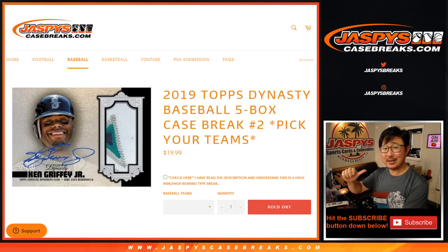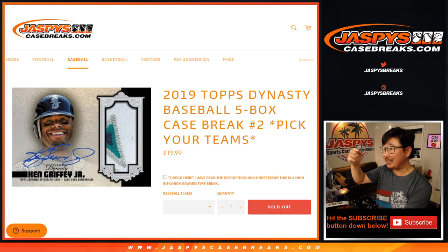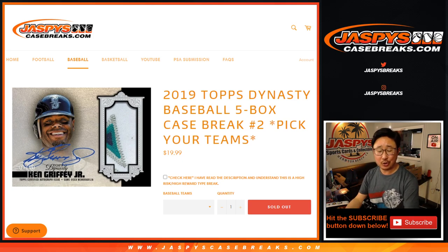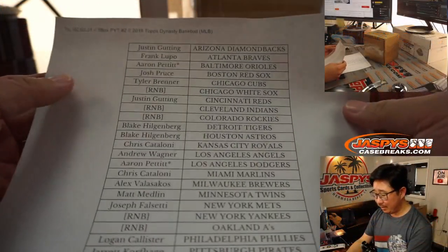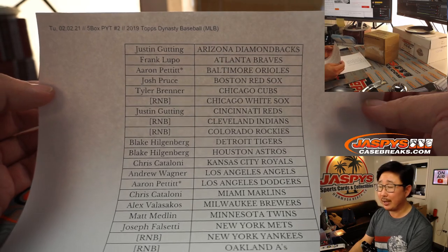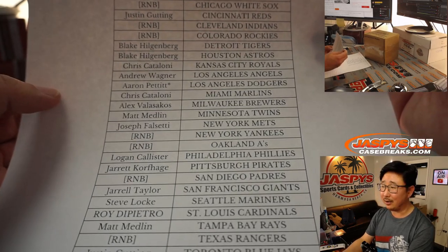Hi everyone, Joe for jazbeescasebreaks.com. Coming at you with 2019 Topps Dynasty Baseball — five box pick your team, number two from jazbeescasebreaks.com. Big thanks to all of these wonderful people for getting into the action. I appreciate you getting into this on February 2nd already.